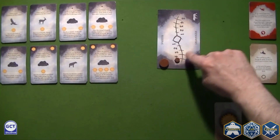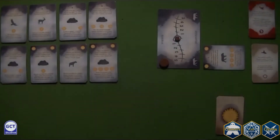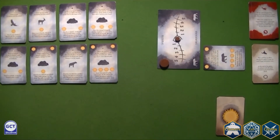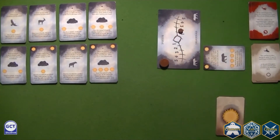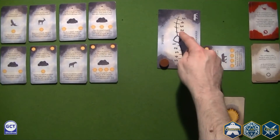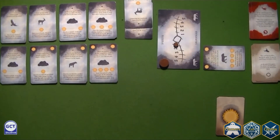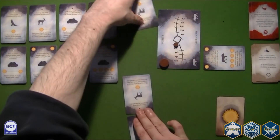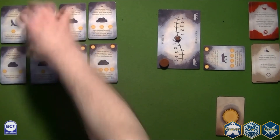Another possibility is that one player hits five on the competition track. In that case, players finish the season and then play one final season. At the end of the game, scorpions remaining in players' decks have no impact on the scoring and are simply returned to the supply. Carcasses, however, will penalize the player who has accumulated the most. The savannah may bring one player a total of three points. Most points are awarded for tracking — for each animal, players need to compare the number of specimens they managed to track during the game, and the player who was able to most successfully track the animal scores one point. When all the animals have been accounted for, the player with the most points wins the game.